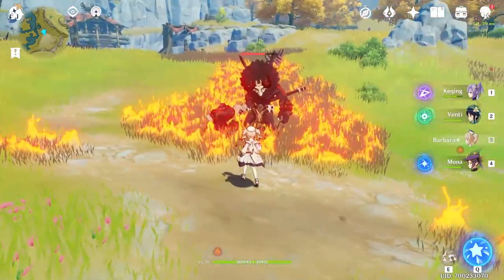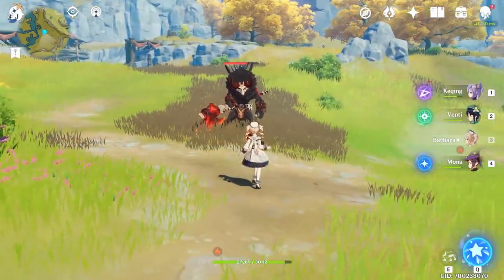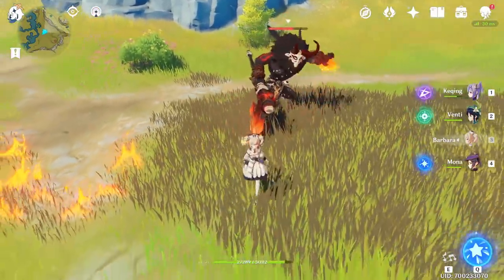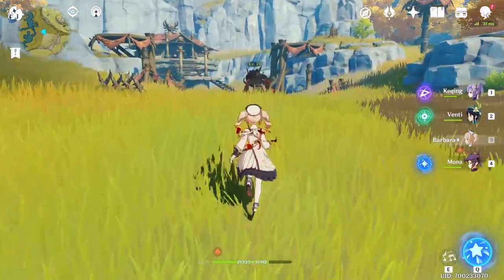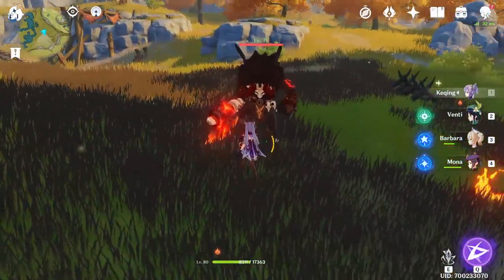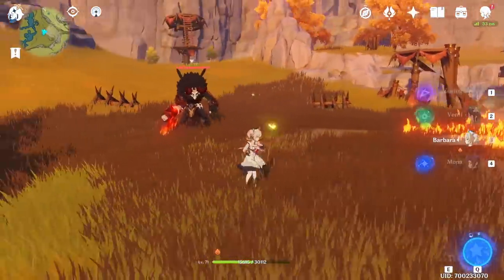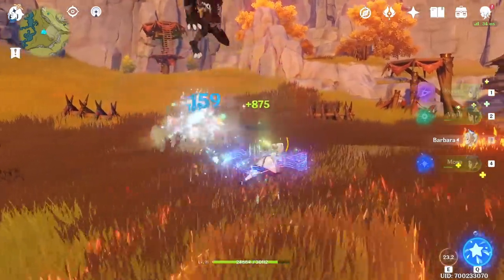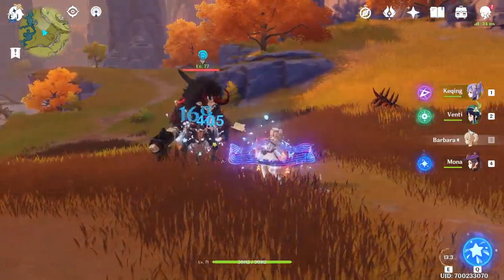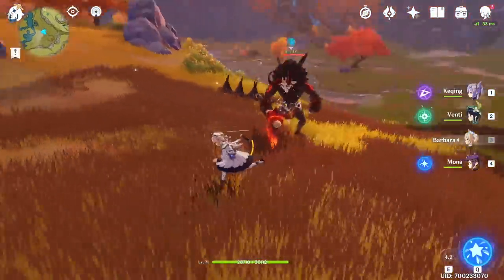Let's take a look at Barbara's general tankiness. Here we have a level 77 large Hilichurl. That hit did 2,800, but you can see her HP bar didn't move all that much. I'm actually just trying to get all my characters close to dead so we can see Barbara's basic attacks in action. Alright, they're all pretty much unhealthy enough — keep an eye on their health bars. We're going to start with a Charged Attack. See that? That's amazing. Now some basic attacks — they're all getting healed up so fast. When you're in a dangerous situation with a 30k HP Barbara, you can just basic attack for a few seconds and they're all healed back up. It's pretty insane.